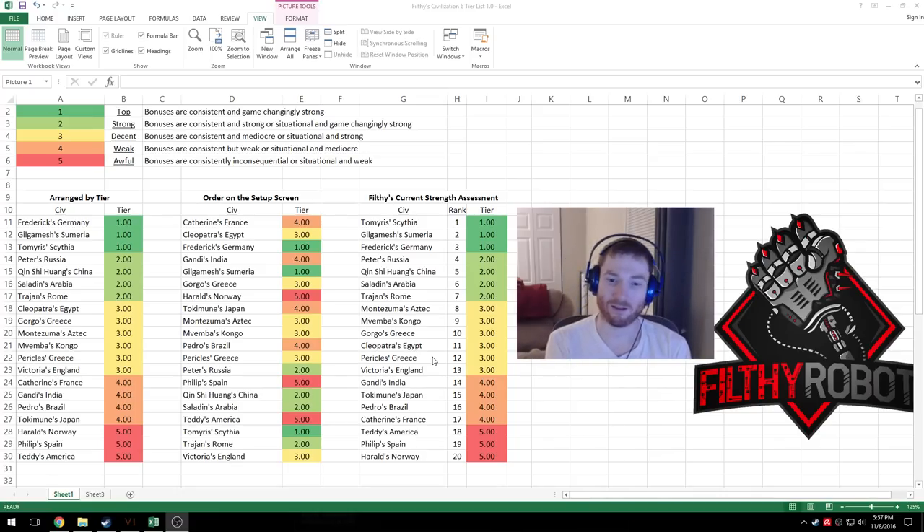Norway — I don't know what's going on with Norway. Their unique galley is alright but it's a galley and galleys kind of suck. Their Berserker is terrible. Coastal raiding is alright but the bonuses you get out of it — a couple of tribal villages — who cares. It's just small things that don't really add up to helping you win the game. The Stave Church is terrible. I just wish I had another civ the entire game.